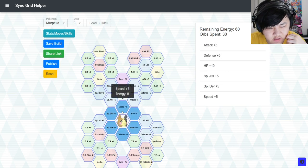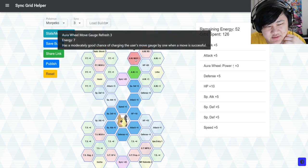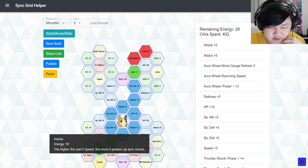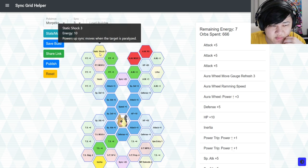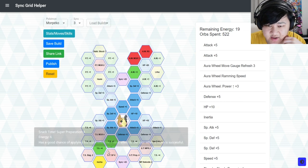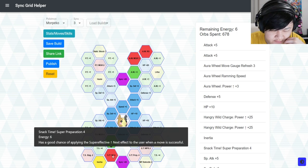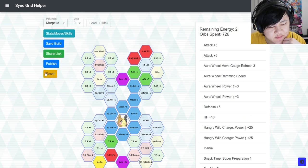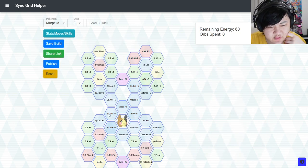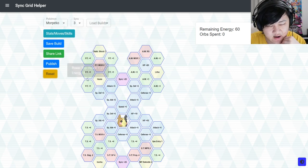That's something you'd go for if you're going for a pseudo Aura Wheel damage dealer build. But you could also want to do some Sync Nuke damage — something like this, because I don't think you can pick up Static Shock 3, so it's better to use that energy and pick up some other Sync nodes like Super Preparation 4, and some more Aura Wheel Power Ups if you want.